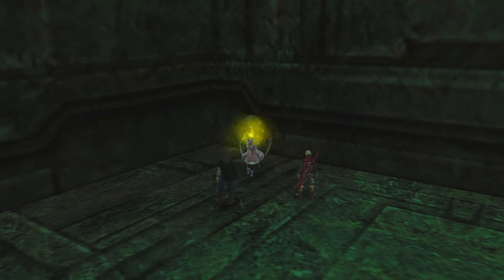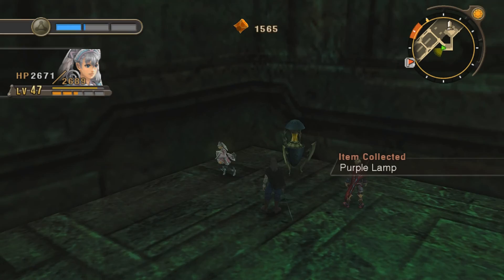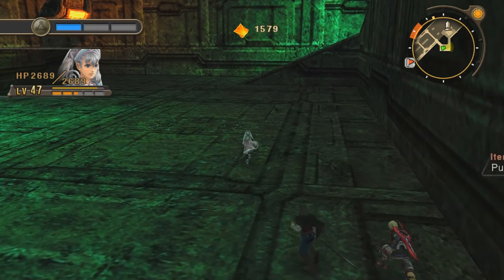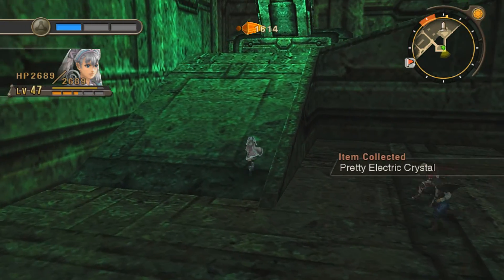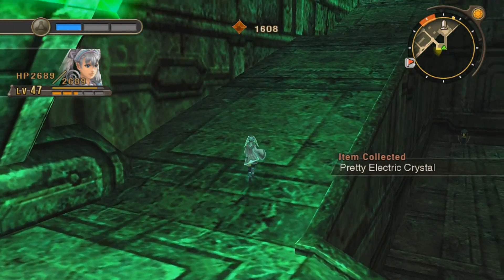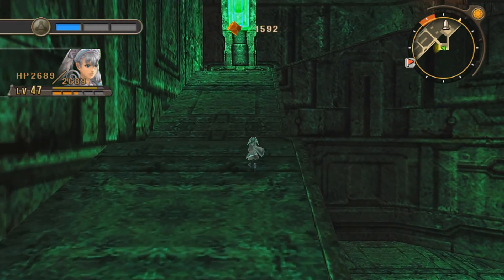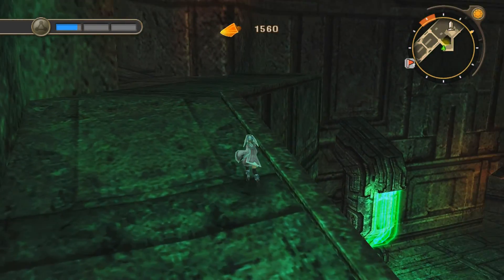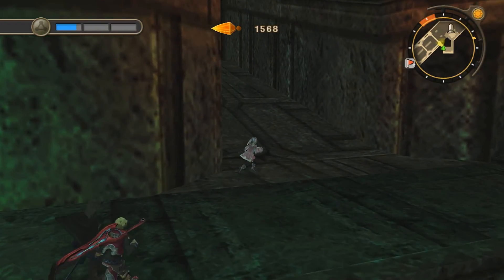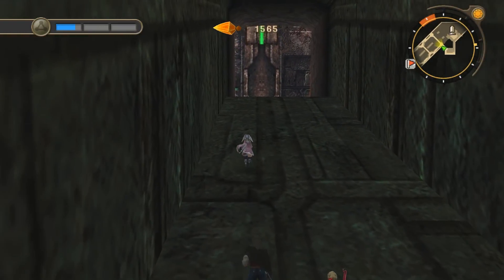Got electric ether gear. I'm hoping I can find some wind ether just so I can make some more agility gems, because Dunban doesn't have very good gems right now. Honestly no one really has any good gems except for Melia, so I probably want to fix that in the near future. This place is gigantic - there's a ton of things to see and explore.